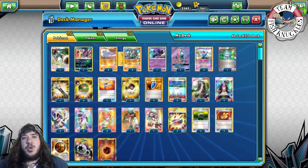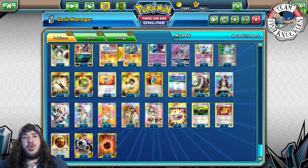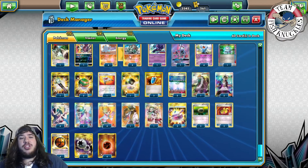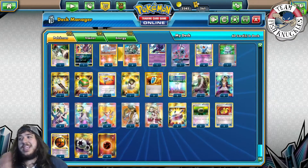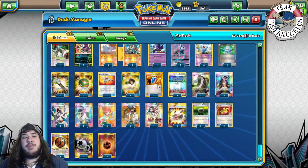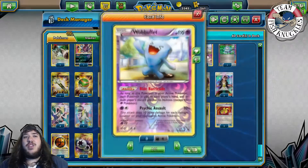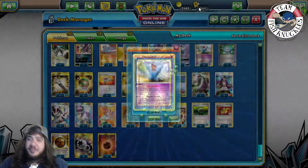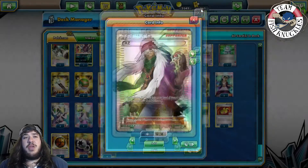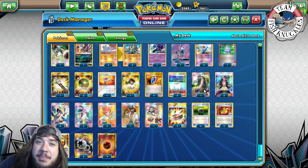The main attacker is Don Fan spinning into Wobbuffet. One Computer Search for consistency, one Field Blower, two Nest Ball to search for basic Pokemon. One Rescue Stretcher to get one Pokemon back into your hand or deck. One Ultra Ball, three VS Seeker to search for used supporter cards — he's only playing three due to space. Three Parallel City to put your opponent down to three bench Pokemon. One AZ to pick up a Pokemon, though you discard all cards attached.